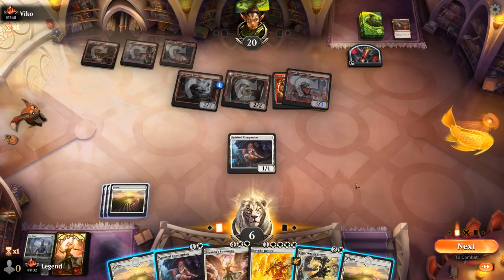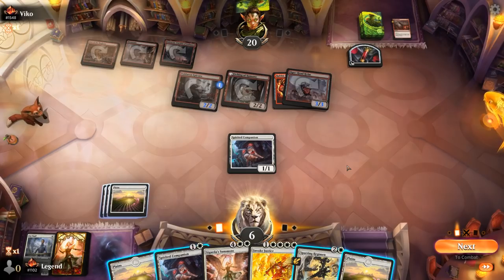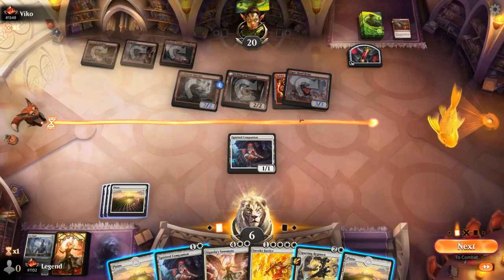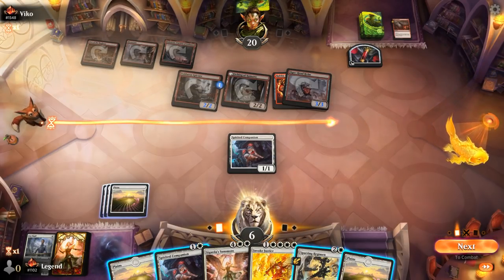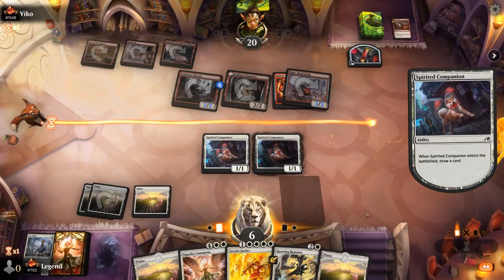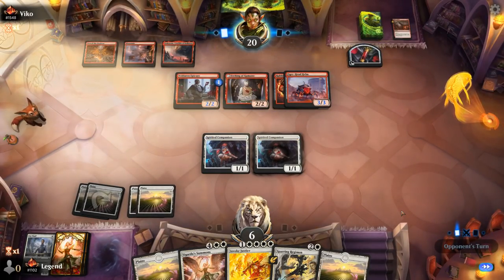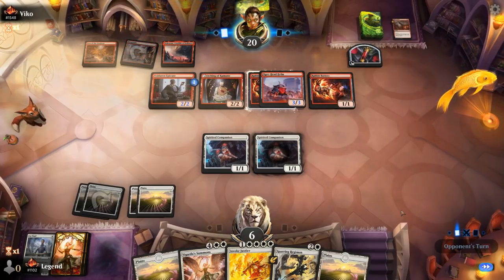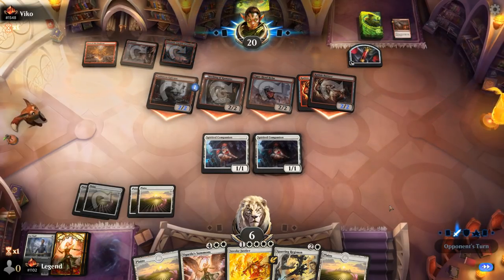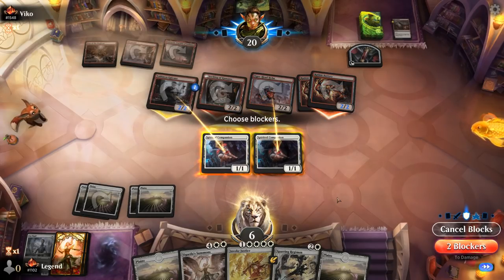Maybe I should go Companion in the hopes of drawing another creature I can play, like a Professor of Symbology would be pretty good, being able to then discard Summons to set up the Invoke and allowing us to maybe trade off. Did not find anything, so now I think we're dead. We did have turn five Invoke with Summons available, but opponents drew just a little too fast, especially with them on the play. They can turn the team sideways, have to double chump just to survive, which is not where we want to be.